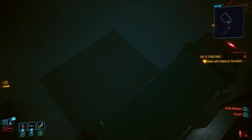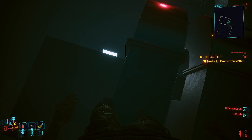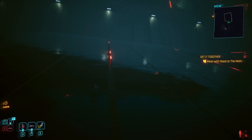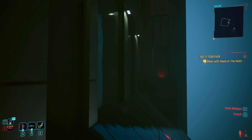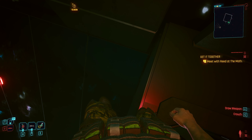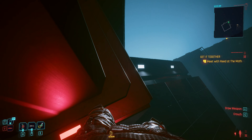From here, try and get yourself as close as possible on this edge, then double jump to the next part. You can also use charge jump — it will probably be easier, but I use double jump. From here, just make your way to the right side and jump onto this small ledge.